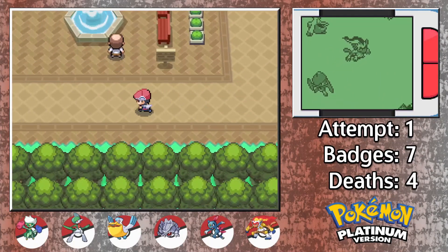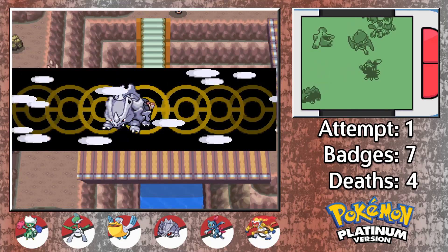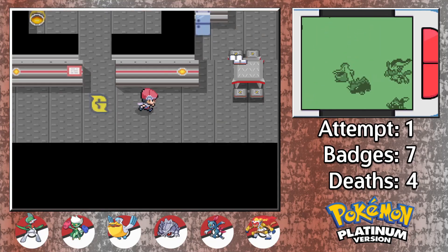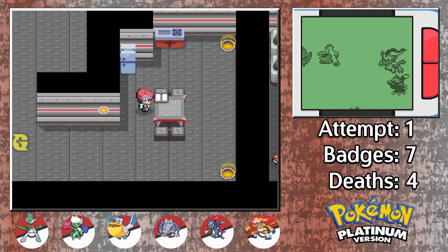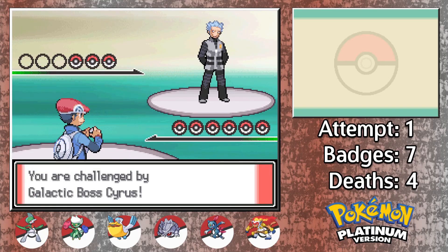Welcome back to my Pokemon Platinum Hardcore Nuzlocke walkthrough. In the last episode, we used our newly obtained HM for Rock Climb to pick up some extra items, wiped out Team Galactic's HQ building in Veilstone, and faced Cyrus for the second time. A few close calls for sure, but luckily nobody was lost.